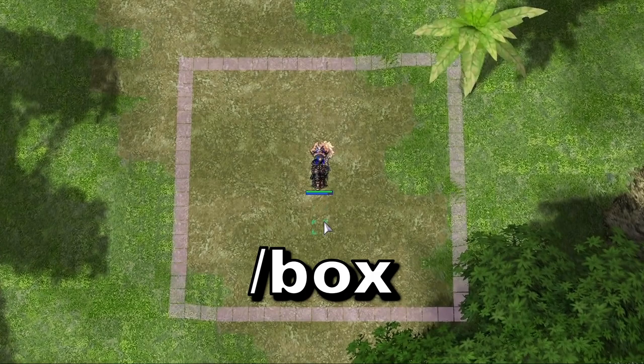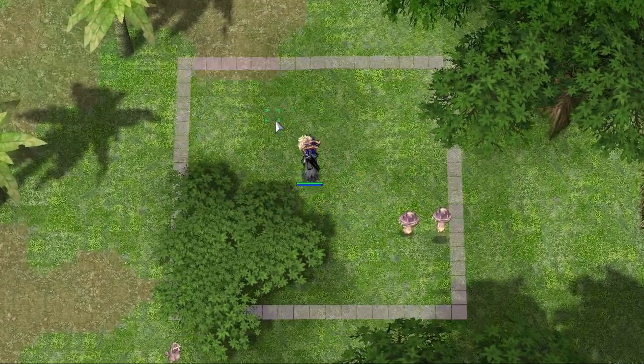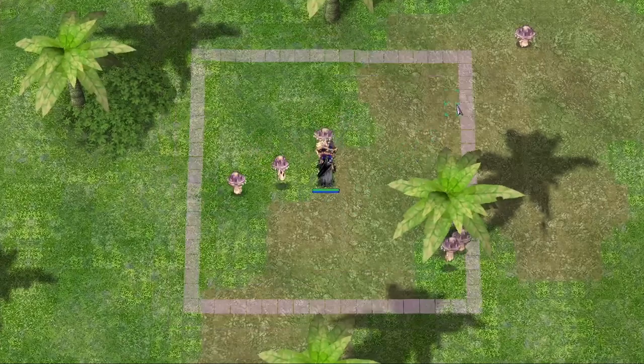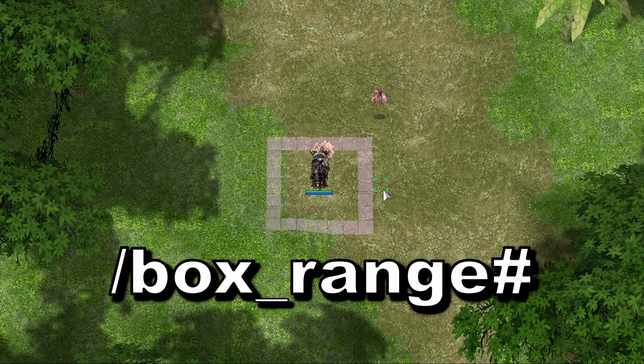Now we will move on to the slash box command. This makes a box appear around your character, and is meant to show you the range that aggressive monsters can see you from. Note that some monsters have a higher range and will see you before they're inside this box.